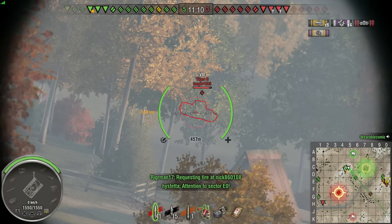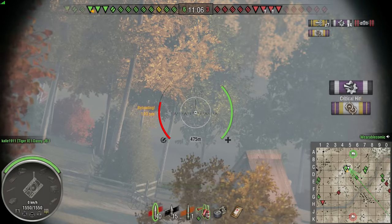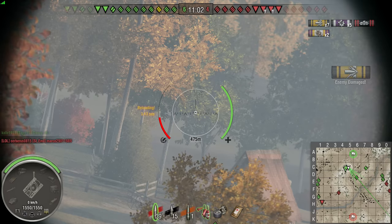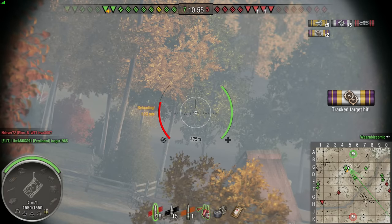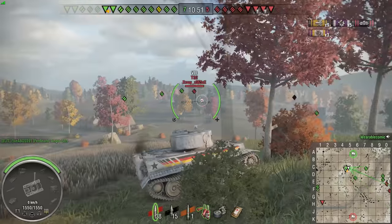We're in a tier 8 battle, trying to chip away at this Tiger 2. We've not actually got spotted at all yet. We managed to track the Tiger in place, so we'll leave the aiming reticule exactly where we're aiming and just keep firing away until those ribbons stop. There we go — he's dead. Someone finished him off, and we got the tracking bonus as well.